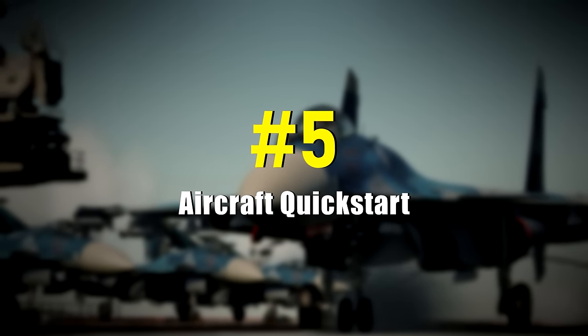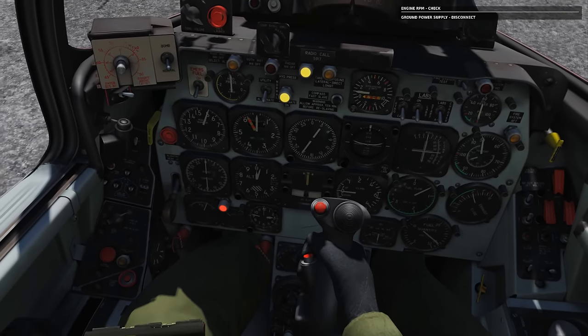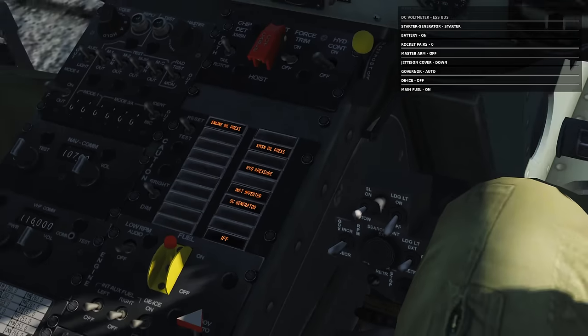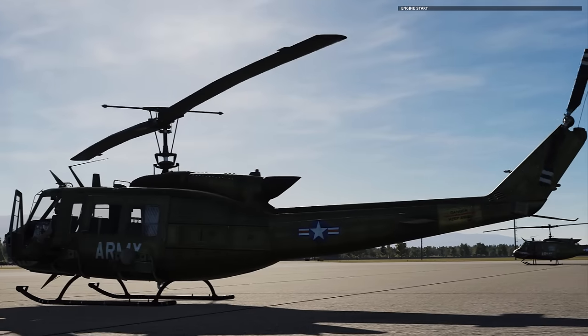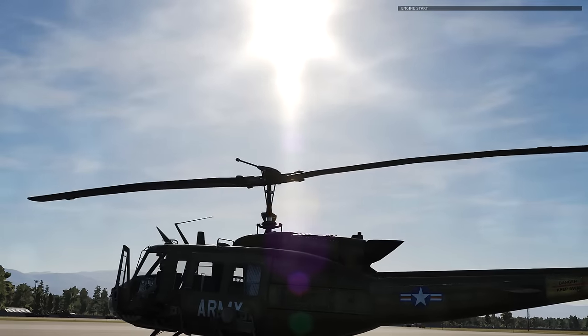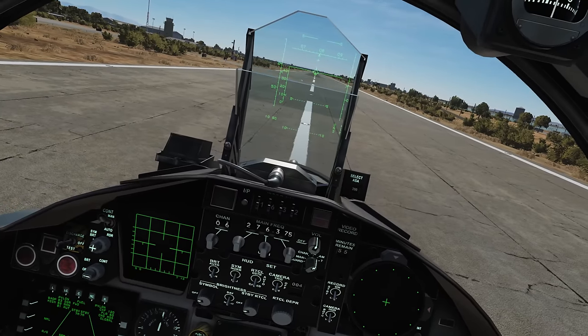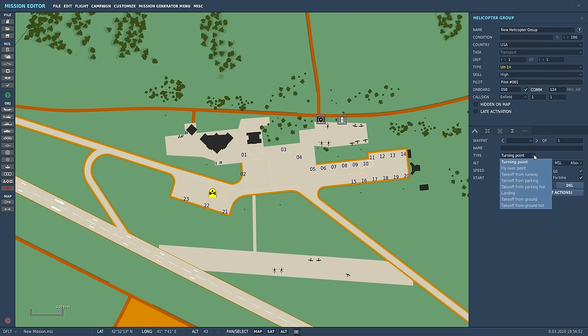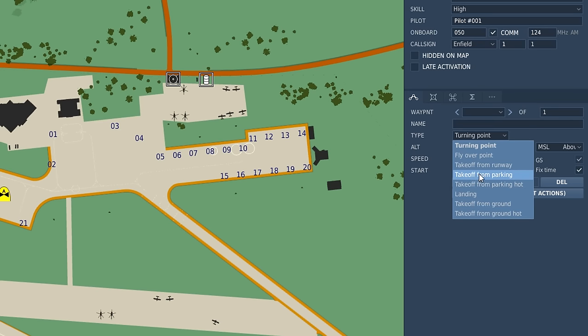Number 5: Aircraft Quick Start. If you don't want to learn and execute complex startup procedures, use Autostart to get up flying quickly. You can also start a mission on the ground or airborne with all systems up and running. However, if you enjoy going through the full startup checklist, the choice is yours.